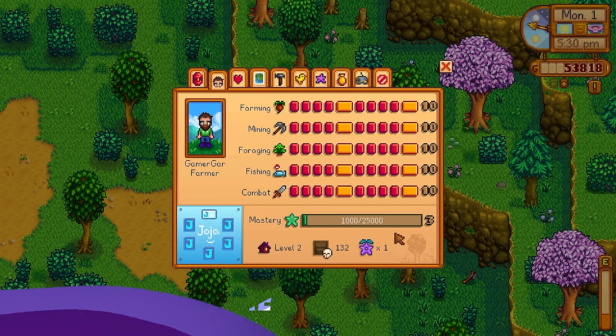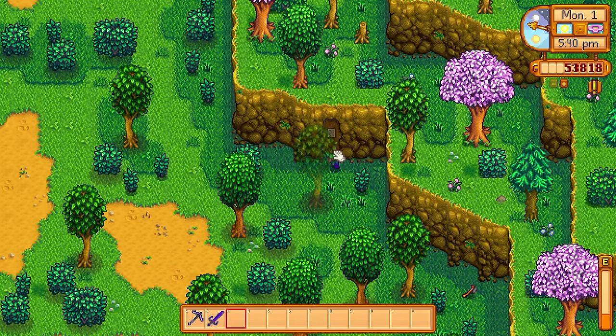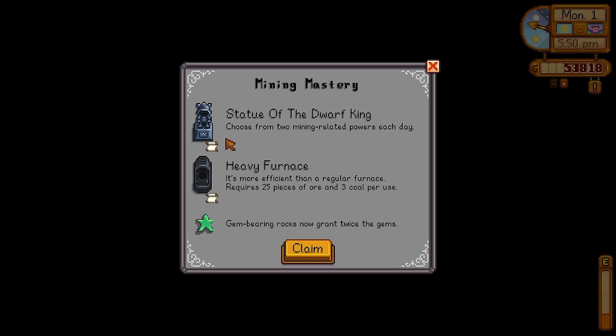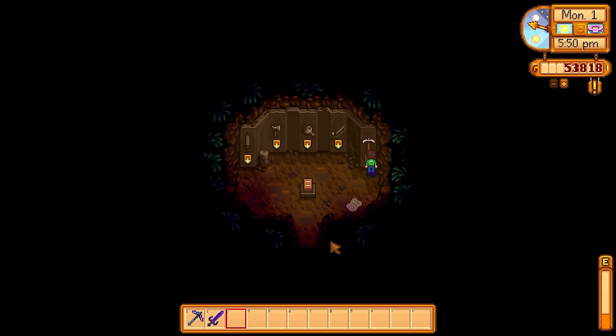Now here comes the fun part — we're going to talk about endgame Skull Cavern. In Stardew Valley 1.6, it all starts with Mastery, a new element added to the game. When you max out all your skills, you can go to the Mastery Cave and choose a big mastery perk. The Mining Mastery is amazing — the Statue of the Dwarf King gives you one random perk every day that lasts for the whole day. You also get the Heavy Furnace, which is way better than the regular furnace and can even give you back more resources than you put into it.